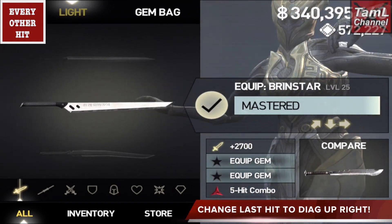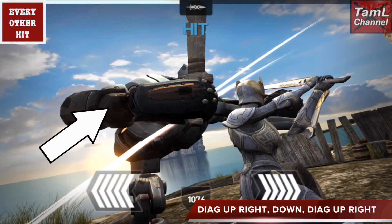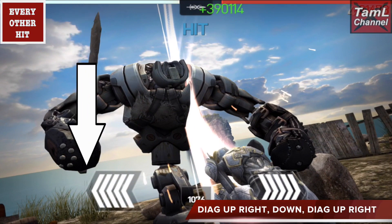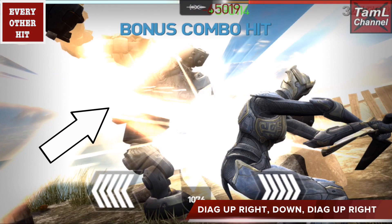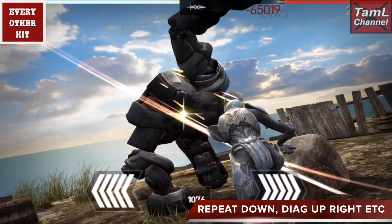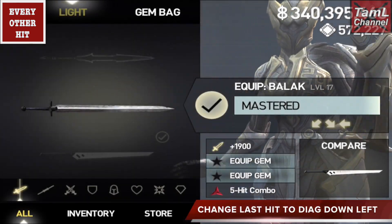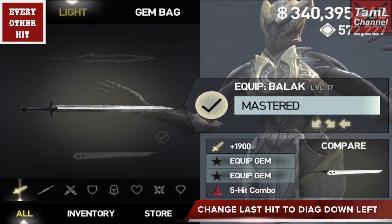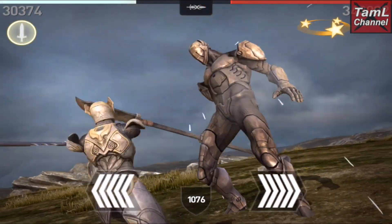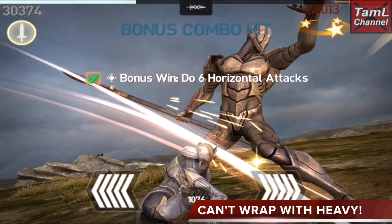With the brin star, change the last right hit to diagonally up right — so swipe diagonally up right, then down, then diagonally up right for a bonus combo every other hit. Keep repeating that sequence and you'll get a lot of bonus combos. The same with the balak — change the last left hit to diagonally down left like the first hit. Using bonus combo minus one gems with these weapons will really help maximize your attack.